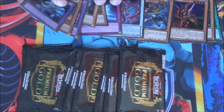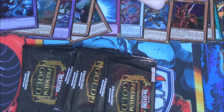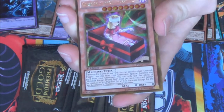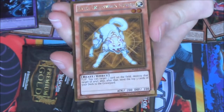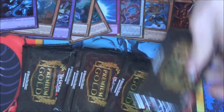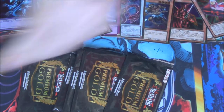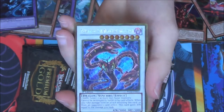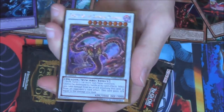Already definitely a better box than last time I think. Eclipse Wyvern, another Dreydoll, Junk Puppet, Morphing Jar, and Ryko. Another Eclipse Wyvern. Another Beelze — awesome. So we didn't get any out of our first box, but now we got two out of our second box. This is definitely going to be a better box.